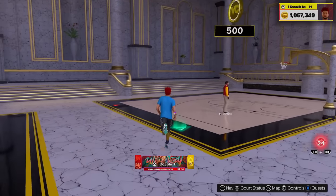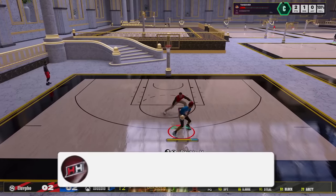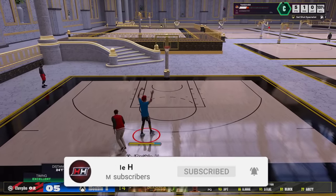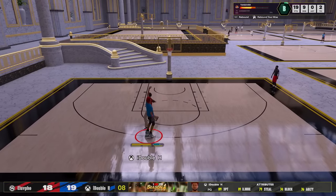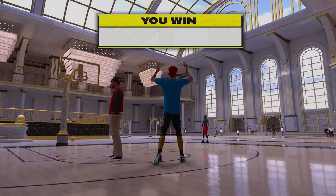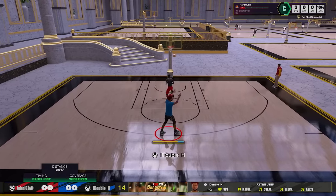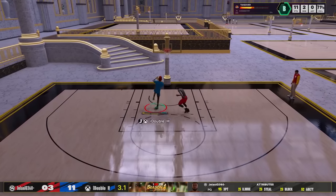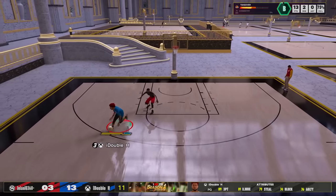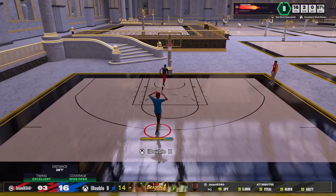Now before we get into some full gameplays, the first thing I did when I loaded into the stage was go ahead and check out the new 1v1 court, and it actually does have a line on the 1-score, which is actually a W, and I was cooking out here. I was doing my Zach Levine step back, I was doing some spin backs, and honestly, my first impressions of playing in this stage, the shooting actually feels really good in here. Not necessarily easier, but in terms of latency, the shooting feels really, really good in this stage.